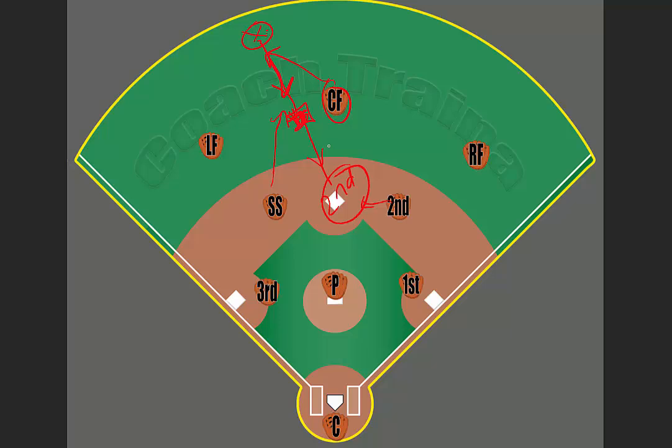Whether there's a person on first or the person's going for third, we're going to make sure we hit the cutoff and get to the ball as quickly as possible — picking it up, stepping, and throwing to the cutoff. If you hit the cutoff, the ball is going to get there a lot quicker than if you throw it over the person's head and it bounces and rolls. No matter what position we are in the outfield, we need to hit the cutoff person.